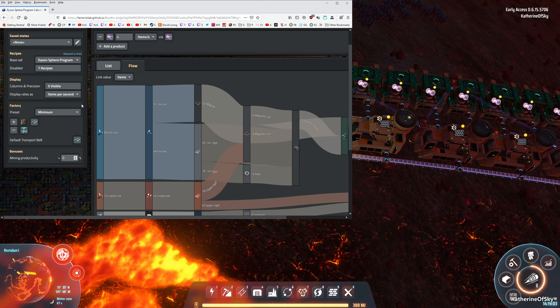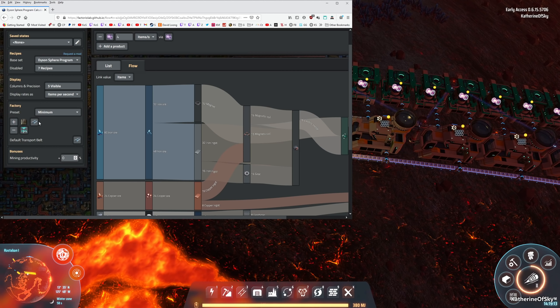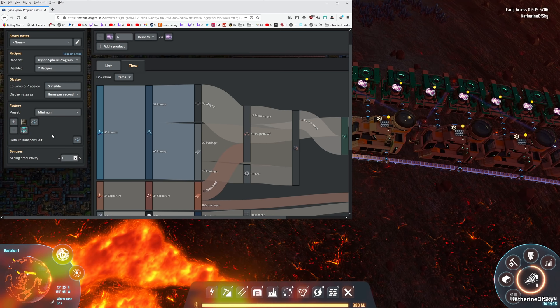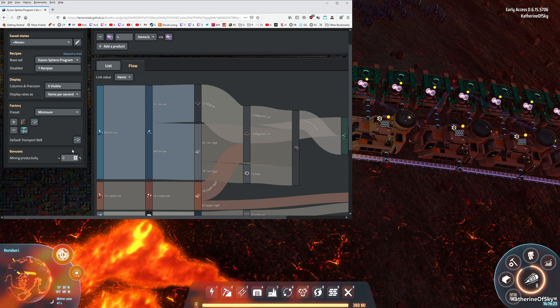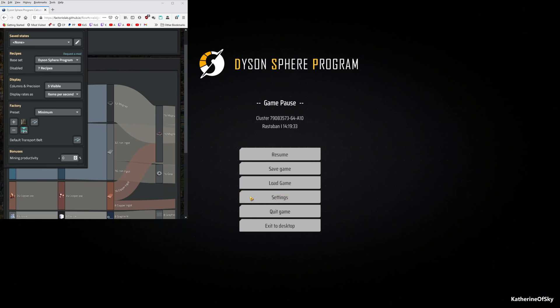You can have items per second, per minute, or per hour. I'm just putting it on minimum. For belts and assemblers I put in assembly machines mark 2 because those are the ones we're using, and mark 3 belts. Then we can also put in our mining productivity — let me make this smaller so I can see my other window.